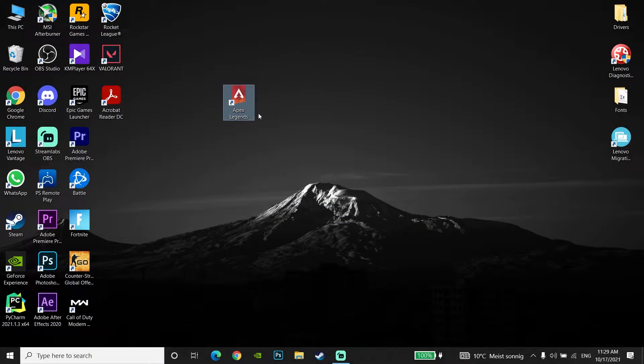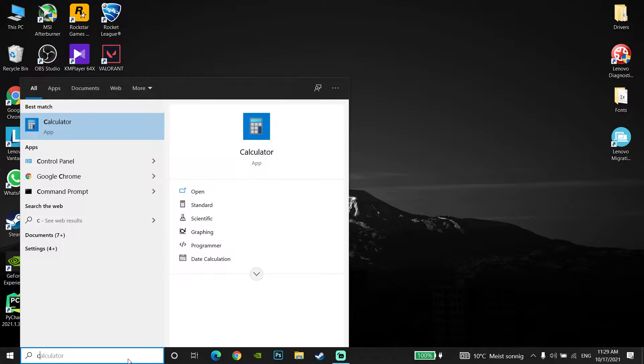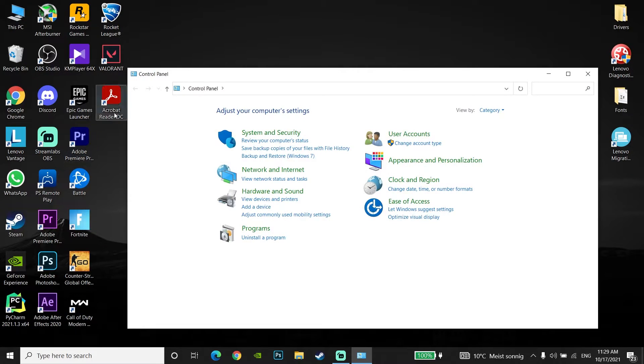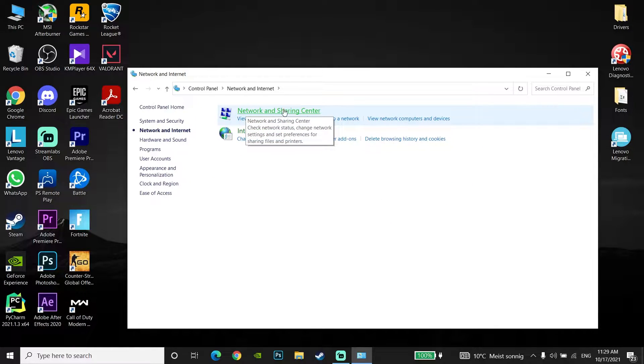Ok guys, for the first method to get lower ping when playing Apex Legends on PC — first of all just go down to the desktop and type Control Panel, then just go to the Control Panel. And now just go to Network and Internet, and then just go to Network and Sharing Center.